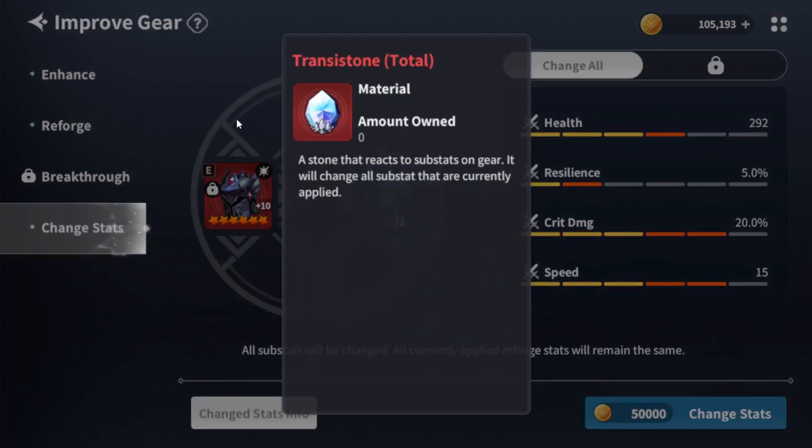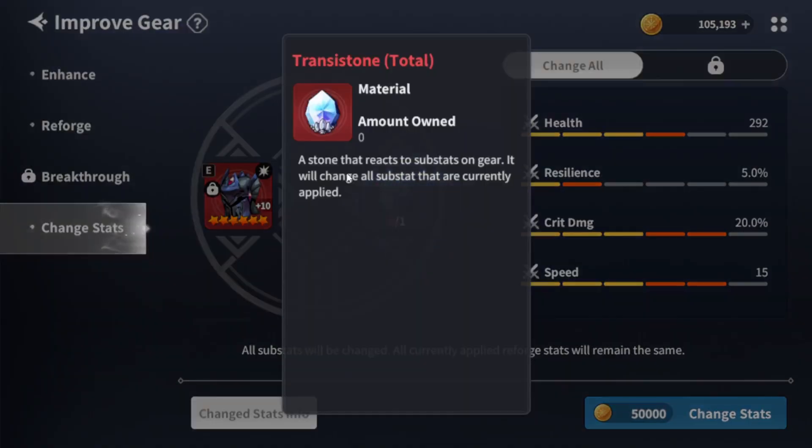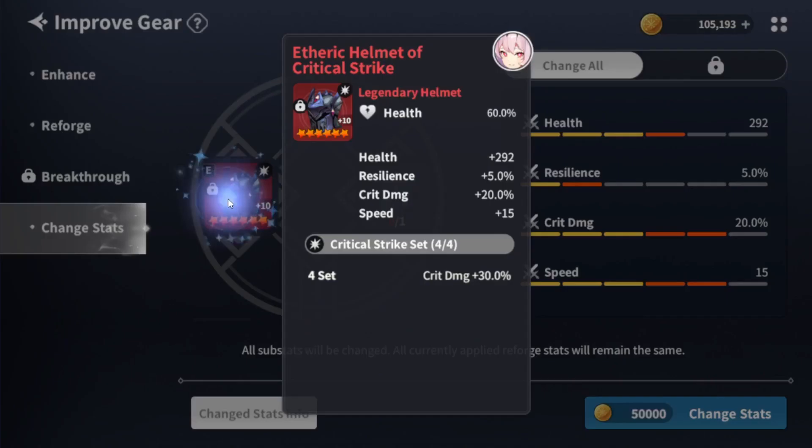It's called the Training Stone. What this does is it allows you to change the stats — all substats will change. I'm pretty sure they have this in Raid. For 50k, let's say you pull a six-star Legendary of an item you want but it has crappy substats — if you use one of these Training Stones and 50k, you can swap all the substats out and have a second chance at rolling the stats you want.